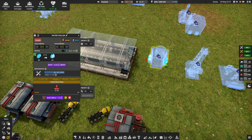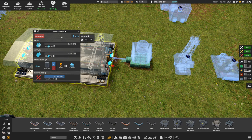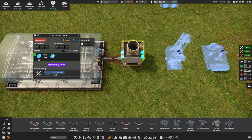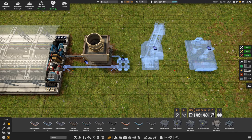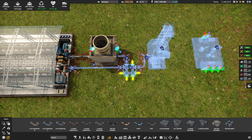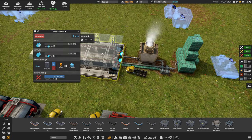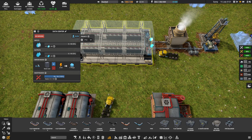To get chilled water, grab a new building under the water tab — water extraction processing — to take in normal water plus power and output cold water. Plug the cold water straight from A to B, nice and simple. The data center will output warm water — plug that back into the water extraction machine to dispose of it. Make sure you prioritize the return water from the data center as the input.